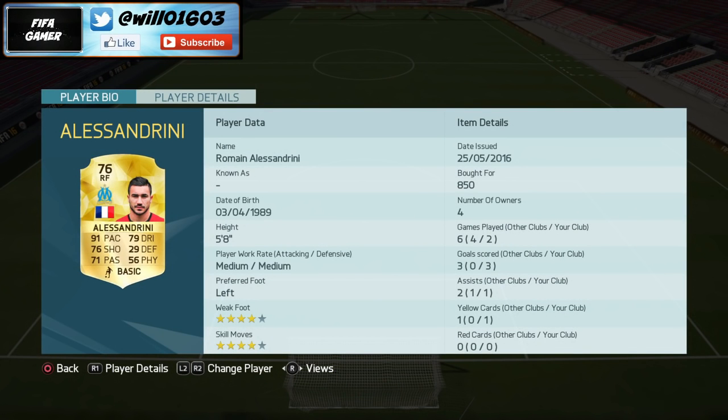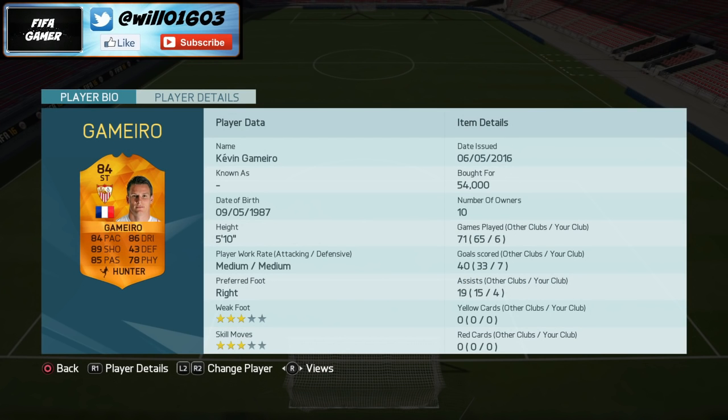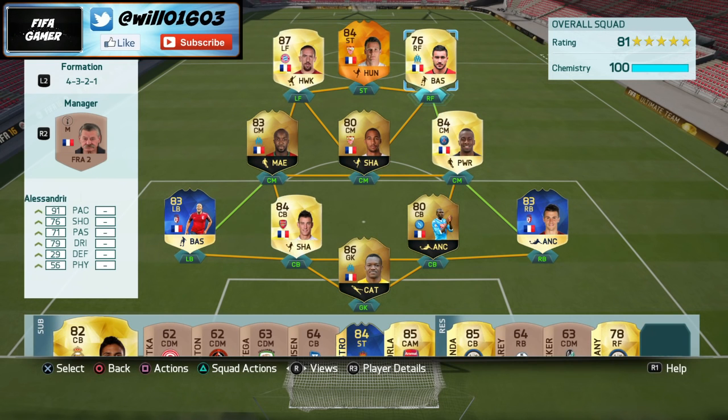Alessandrini only costs 850 coins but he scored three goals in two games — he's been an absolute god for me. Four-star weak foot, four-star skill moves, 91 pace — he just gets in behind the defense so easily and links up really well with Gameiro. Gameiro is like his second Man of the Match card — amazing all-round stats, similar to Team of the Season Lucas Pérez. He has 84 pace, 86 dribbling, 89 shooting, and 85 passing, which is really useful for supplying Rivery and Alessandrini.